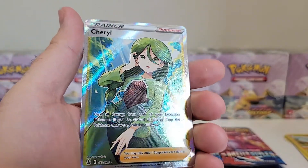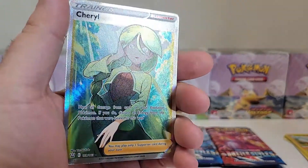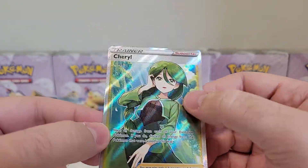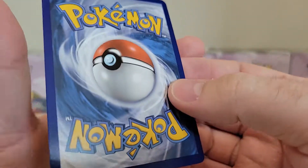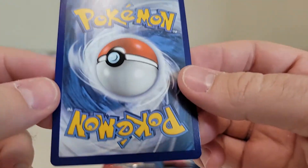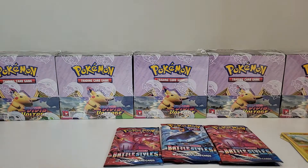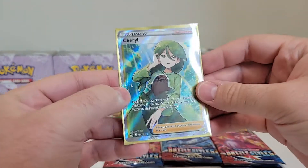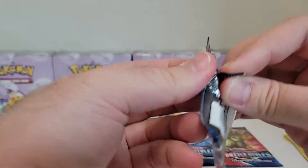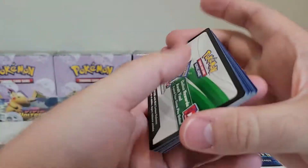This is a sweet pull. This is probably one of my chase cards for this set. I'd like to get it in rainbow. The centering on the top is off, and there's a smudge on the right side there. I have noticed that quality control is not being great. One of my top pulls for this set, so that's pretty sweet. Once again, we started strong — pretty early into the opening we've managed to get a good pull.